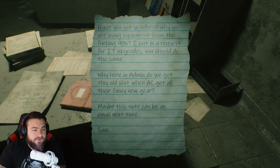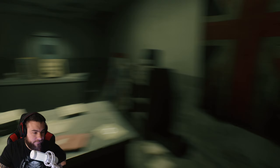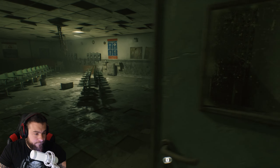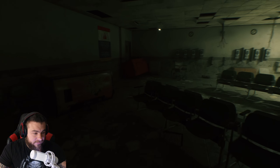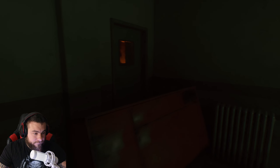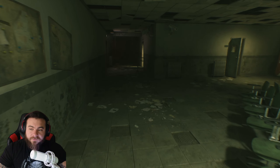Have you not wondered why we are using equipment from the fucking 90s? I put in a request for IT upgrades. You should do the same. Why here in admin do we get this old shit when AC get all their fancy new gear? Maybe this note can be an email next time, Sam. I don't like the size of this room or how quiet it is. And this battery is almost dead. We're almost out of flashlight juice. We cannot get through there. Another box that's easy to break. When do we get any tools or weapons?